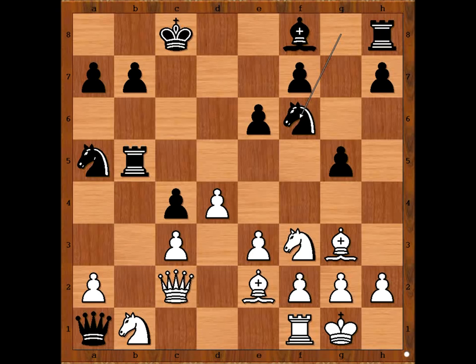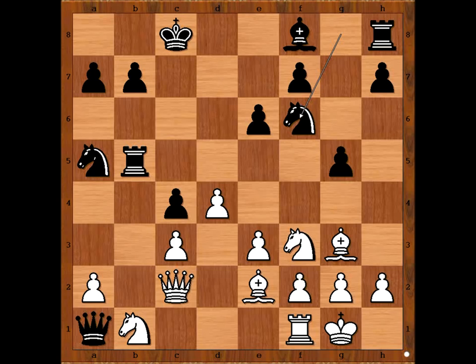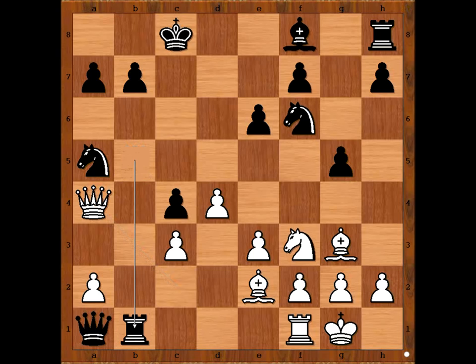White to move. What would you do in this position if you had white pieces? Please pause and find the winning move for white. The winning move is queen to a4, attacking the knight and the rook and allowing rook takes knight. Rook takes knight, but now queen takes knight on a5, threatening checkmate.